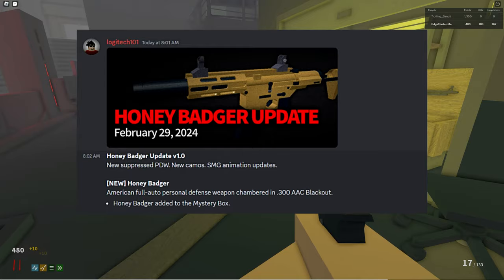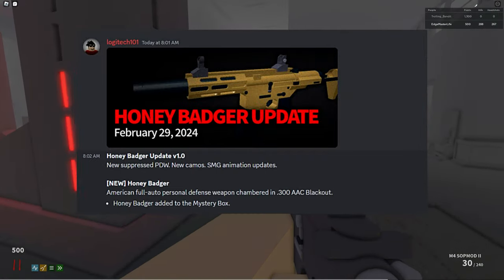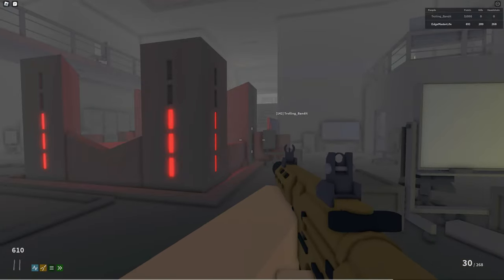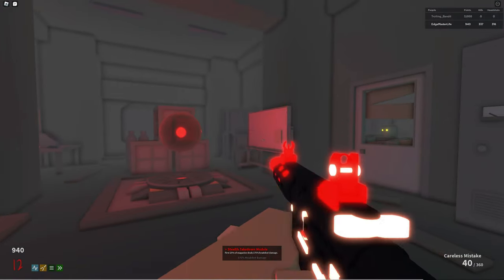Starting from the top is the new Honey Badger, which is an American full-auto personal defense weapon in 300 AAC Blackout that can only be obtained from the mystery box. Unpacked, this weapon carries 30 in the magazine and has 270 in reserves. While this gun isn't much to look at, it definitely handles well for itself. The packed version of this weapon, Careless Mistake, holds 40 in the magazine and has 360 in reserves.